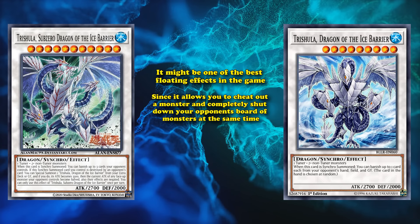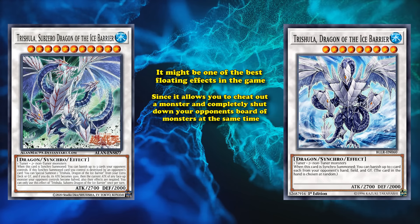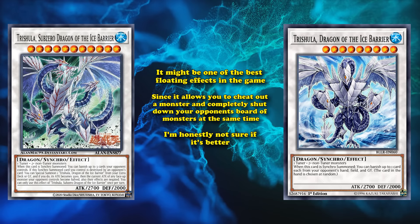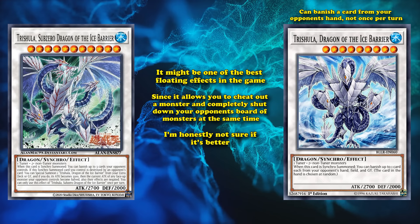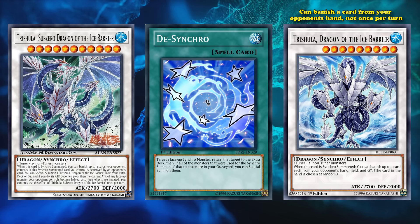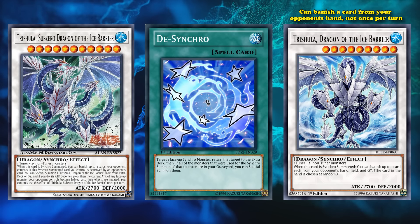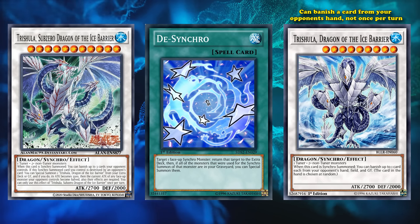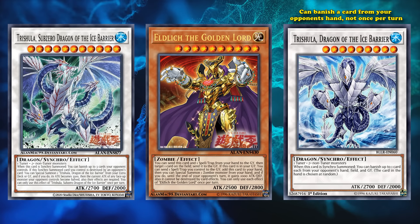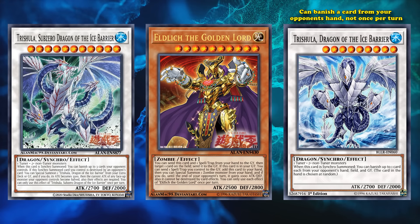As an evolution of an already powerful card, it's honestly not clear if Sub-Zero is better. One of the reasons the original Trishula is so good is because it can banish a card from your opponent's hand, and the effect is not once per turn — so if you can bring out multiple copies and somehow recycle its effect, you could get rid of all cards in your opponent's hand, which is super powerful. In comparison, just being able to get rid of three cards your opponent controls on the field might not be as good, even if it still doesn't target any of those three cards.